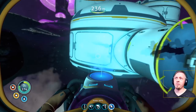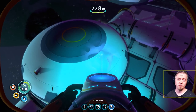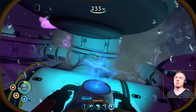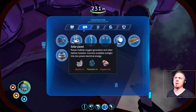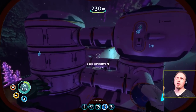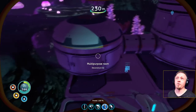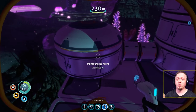I want an entryway and fabrication area, some storage, and a moon pool that connects over here — kind of like a quarantine decontamination area. Then we go through to the next room, and I'm probably going to add a multi-purpose room somewhere. I couldn't get the scanner room to build there, so I ended up stacking it above, which works fine.